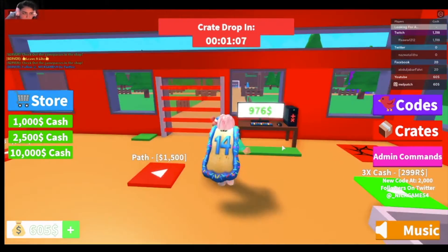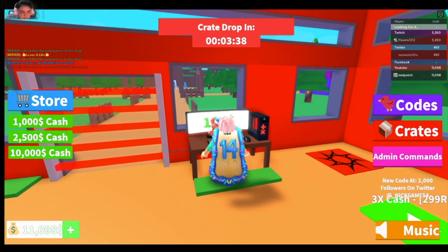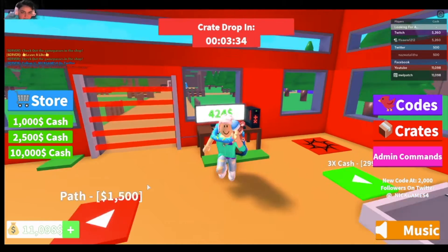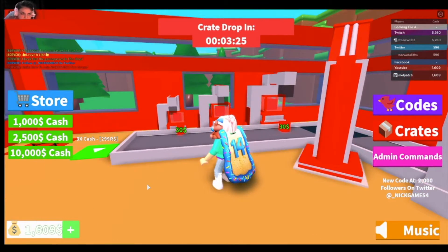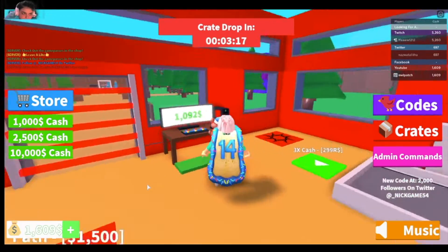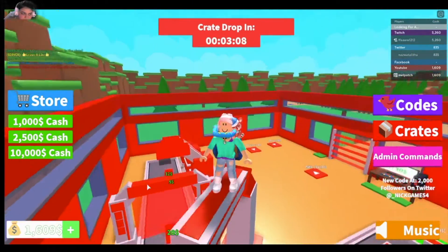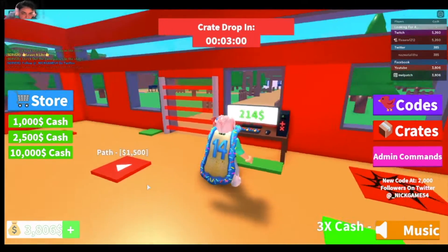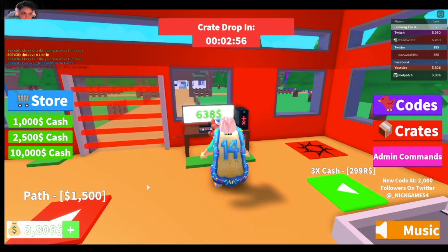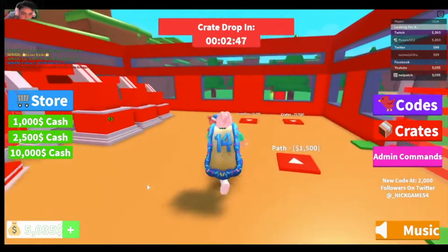My money is coming in really quickly now. I have $10,000 — almost $12,000 — so I'm going to buy this shopper and see how much that gives me. It gives me $110,000! The next thing I'm going to buy is the second floor. I'm making sure there are no more droppers down here — nope. The second floor is only $5,000. I've almost got it already.